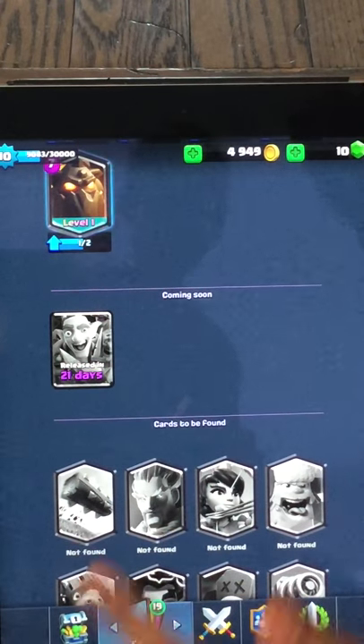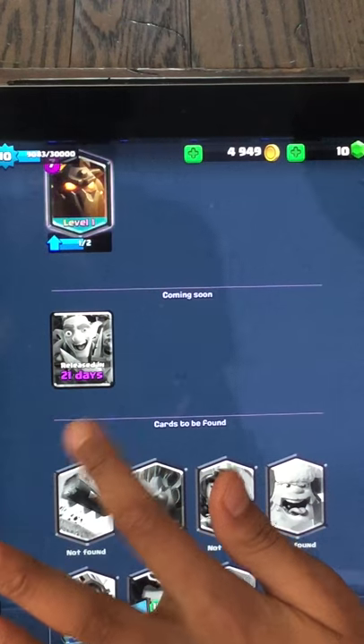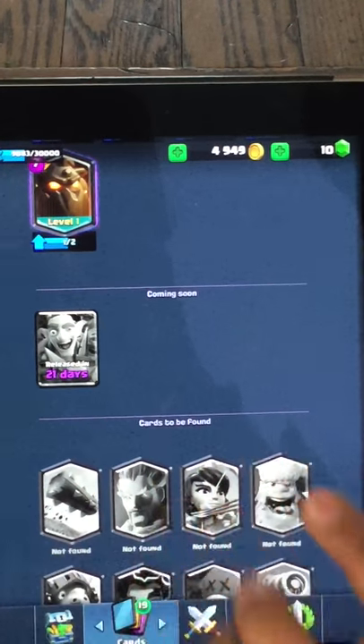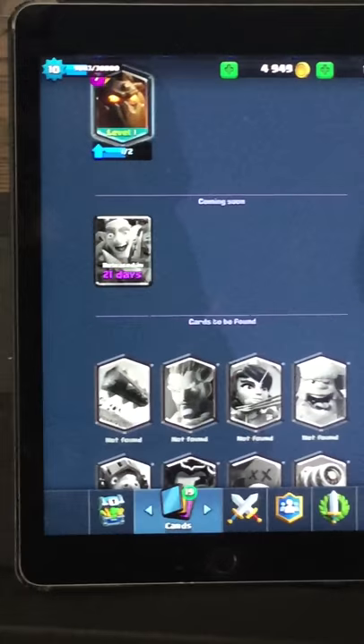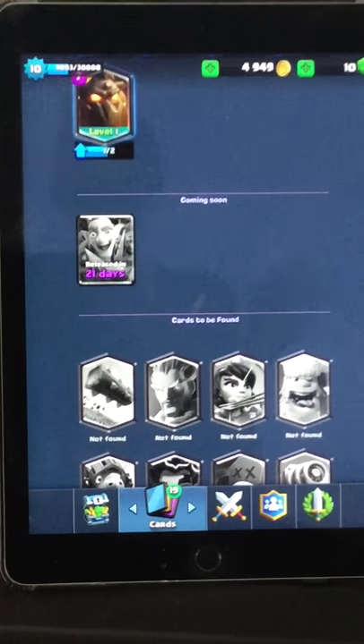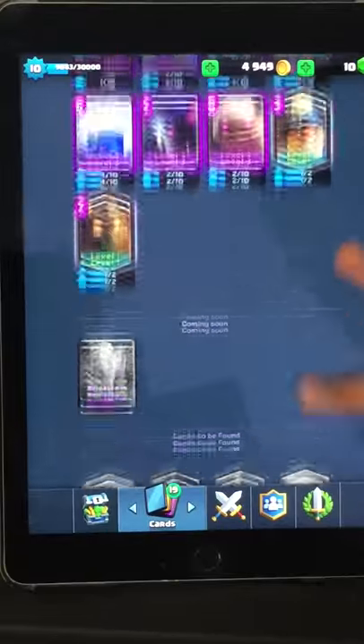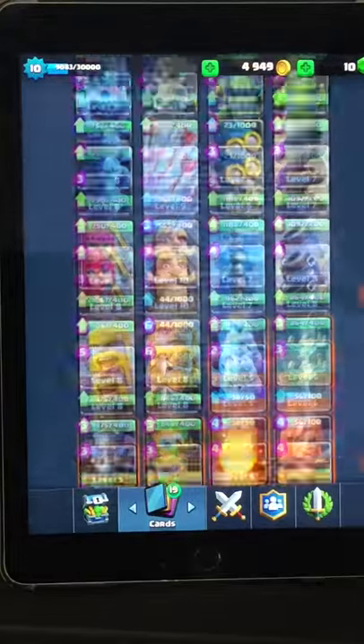Since I already have it, it doesn't matter. I think the Battle Ram is going to release four chests, and in about seven more days I think the Battle Ram is going to get released to everyone. But you can get it right now — I got to the pre-release or whatever. As you can see there, I got the Battle Ram.